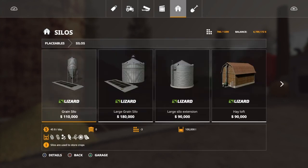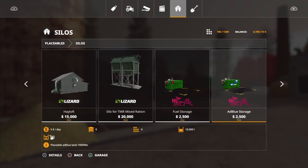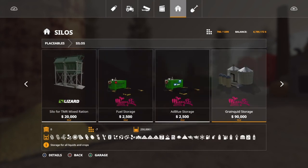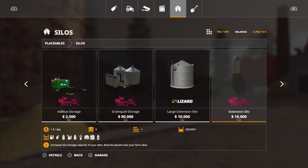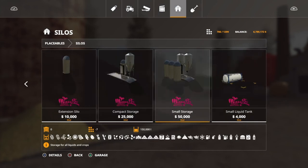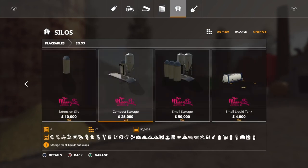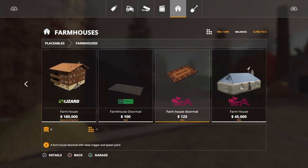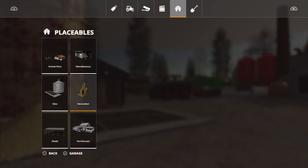Installed Missy B mods: we have fuel and AdBlue storage, grain storage — the multi-fruit and liquid storage at only 19,000 for 250,000 liters — and extensions. A lot of Missy B storage options. And also the farmhouse and the sleep doormat — I don't think there were any other mods.